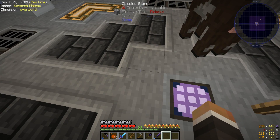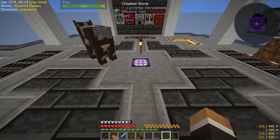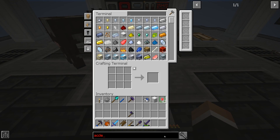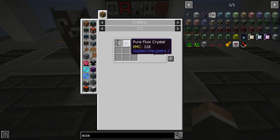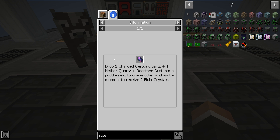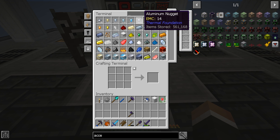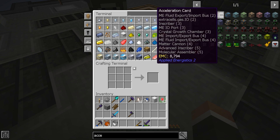Circling back to the beginning - we were trying to make acceleration cards for Applied Energistics 2. To make the acceleration cards, we needed pure Sturdus Quartz and normal fluix crystals. To make the fluix crystals, we needed charged Sturdus Quartz, redstone, and nether quartz. Two stacks of fluix crystals is great.